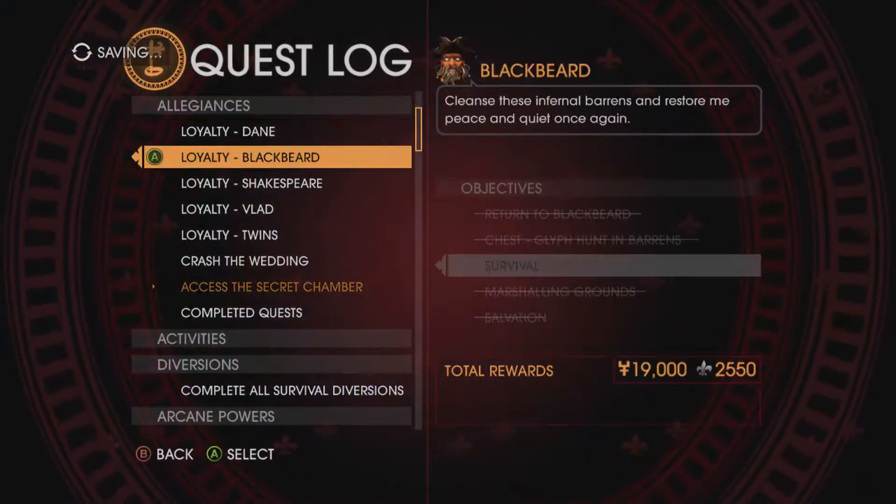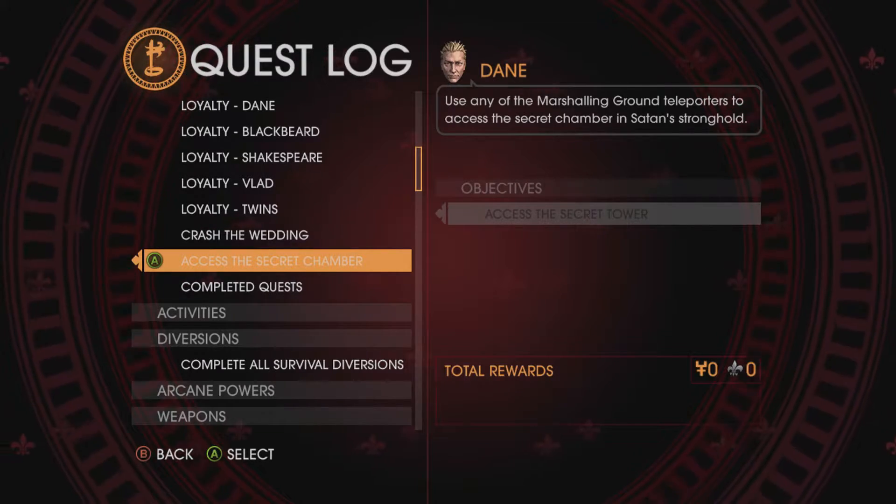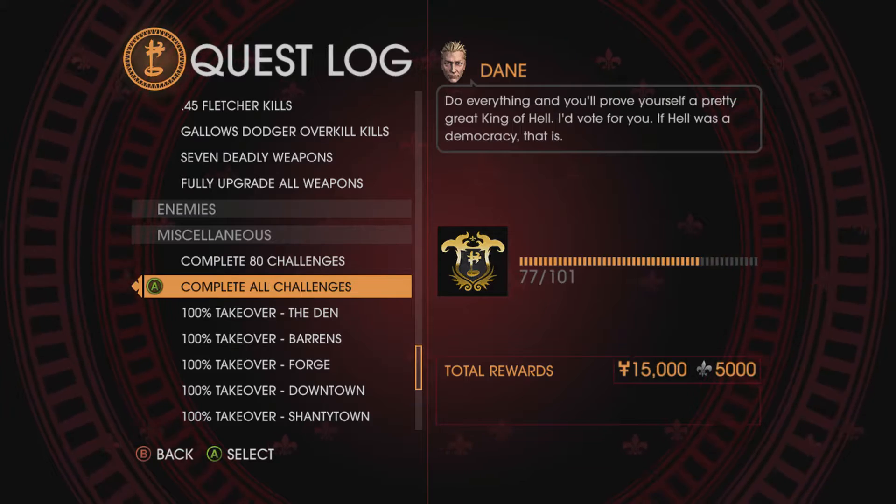There was a new challenge popup, which is access to the secret chamber, where we're going to get our last seven deadly weapon. And as we see, challenge 77.